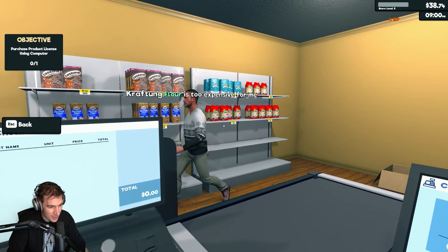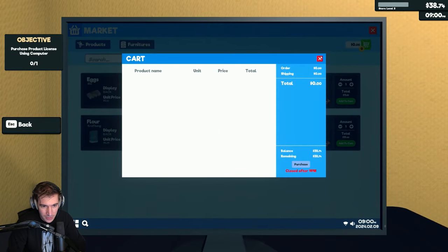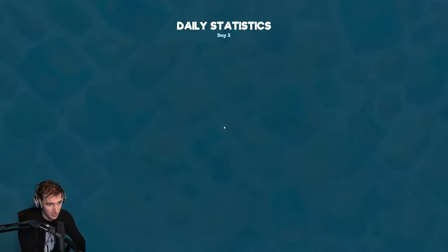Purchase product license using computer. You got a problem with our flour? Purchase product license — is this grocery store above the board? We can't afford it.